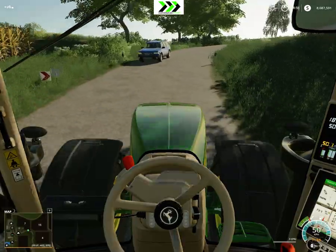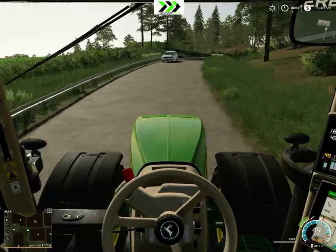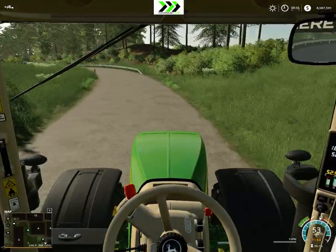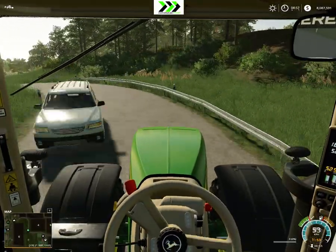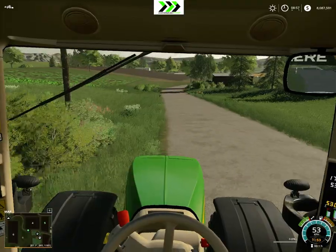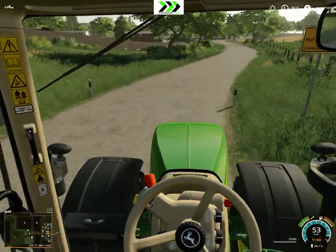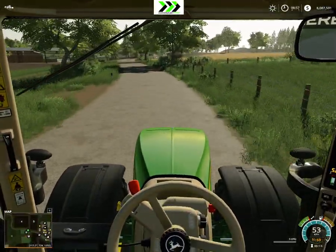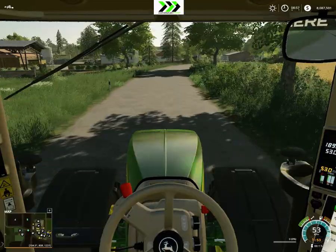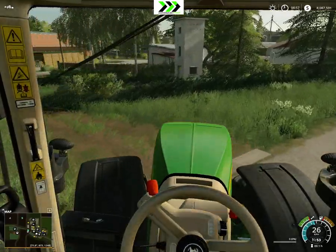So it seems like the stores open at 8 o'clock — I bought the John Deere Gator before the in-game clock went over 9, the gates were closed, but when it reached 8 everything opened up — so it's like the old Hoffbergman map there. I do really like the fact that the forklift belongs to the store, because that's the way it would be in real life — they would have their own forklifts which we would use.